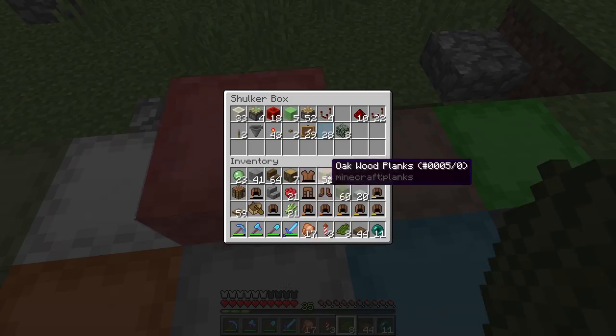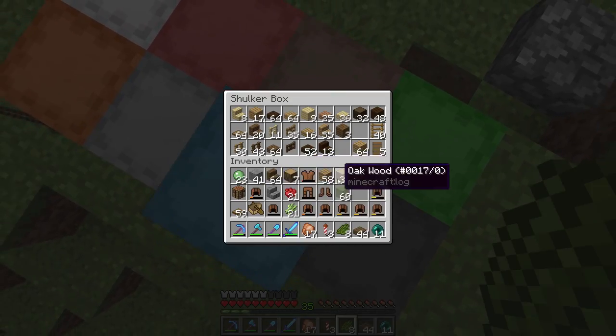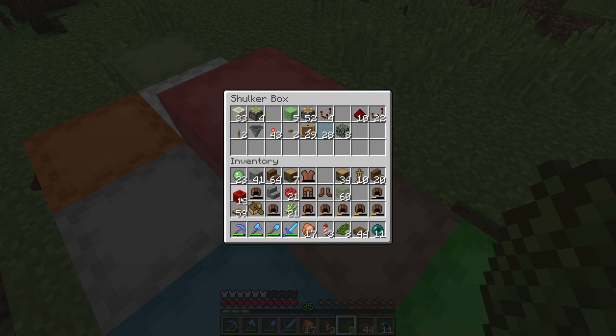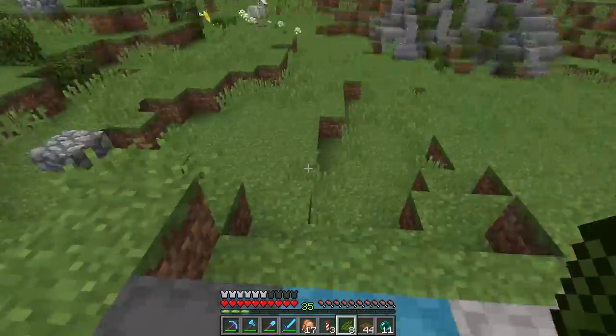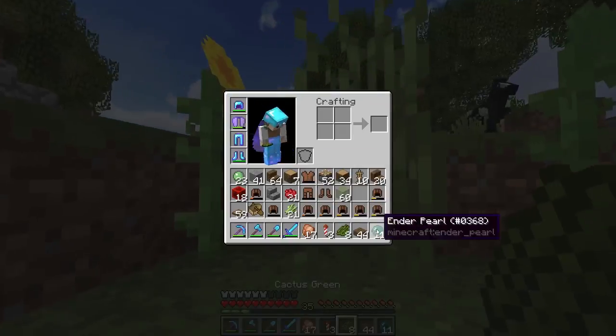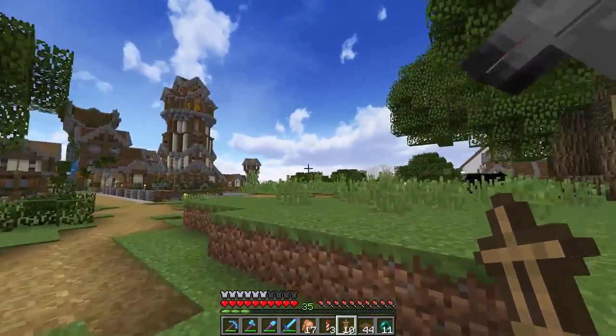It turns out my redstone box is right here. We'll get rid of that, and we don't need them, but we do need one or two of those and a few of those there. Yes, we are going to be using these armor stands, which I've got in my inventory here, to try and make some apple-looking things coming out of this tree.